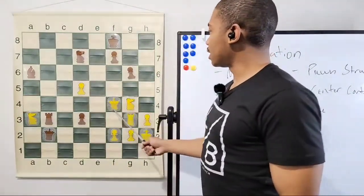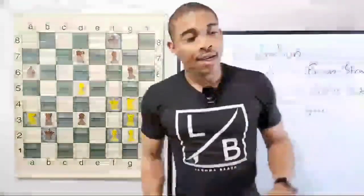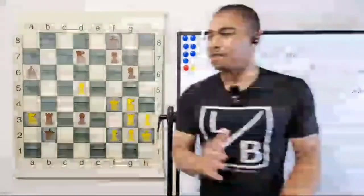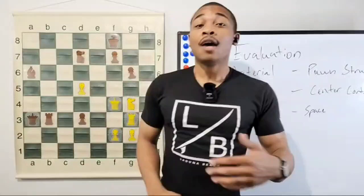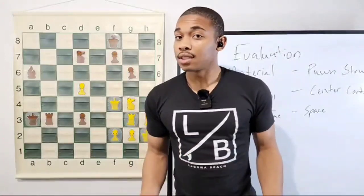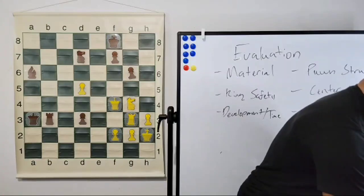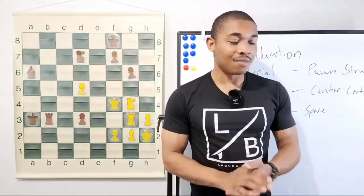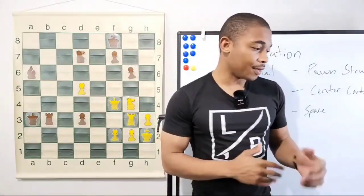Karpov did the destructive move queen takes on a3, and after that his position is busted. But it's up to you to convert this into a win — if you don't figure out the best move right now, you could be losing very easily. How can we threaten their king in this position? I'm not going to give you these next moves because all these moves are just major threats on their king — I want you to figure out the next few moves. All tactics, baby — all tactics.